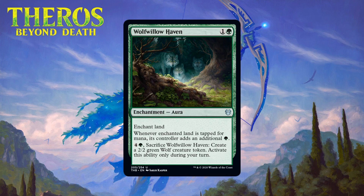Our last green card is Wolf Willow Haven, which for one generic and a green is an uncommon aura. Enchant land — whenever enchanted land is tapped for mana, its controller adds an additional green. You can pay four generic and a green and sacrifice it to make a 2/2 green wolf creature token, only during your turn. This is an enchantment that helps you ramp at two mana, and those tend to be pretty alright especially when they bring additional value. One problem with ramp enchantments is they're mediocre when you draw them late, but Wolf Willow Haven solves that by giving you a wolf token later in the game. It takes a total investment of seven mana to make that happen, but that's way better than a do-nothing ramp enchantment. This seems solid to me — giving it a C.